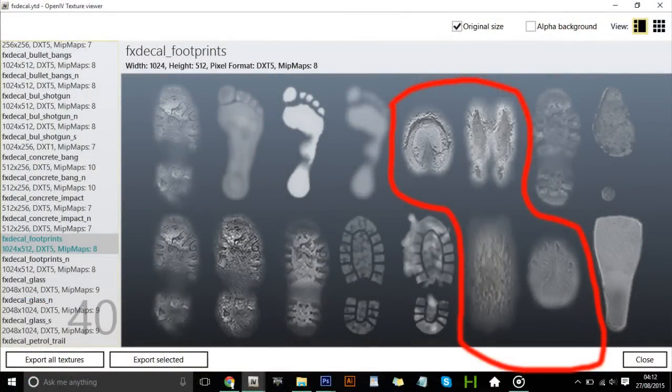Moving into the information, what I'm showing you right now is a list of footprints taken from animals, humans, a scuba diver, kit, even high heels — just random soles of shoes — but what we're going to be focusing on is what I have outlined in red.